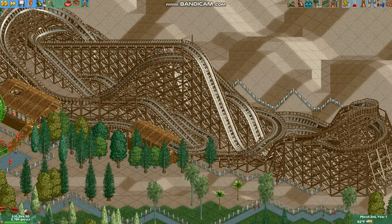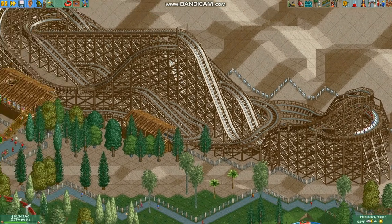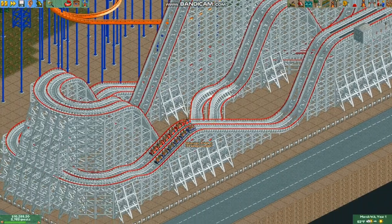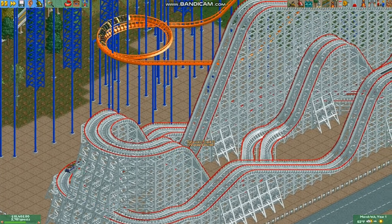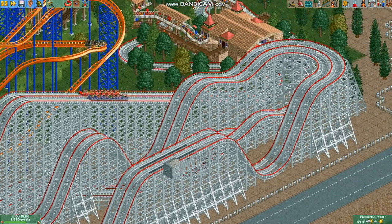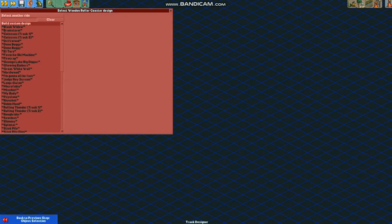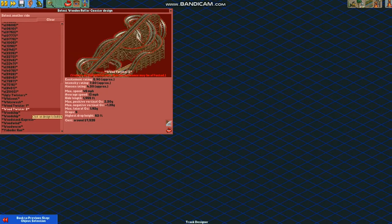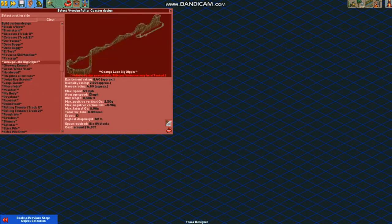This is an example of a wooden coaster that takes the shape of the Coney Island Cyclone, one of the most famous coasters ever built. As you can see, it's more long than wide, and a lot of the track often goes around or over or under itself. It's also really cool to have racing wooden coasters — examples of this are the Colossus tracks at Six Flags Magic Mountain, before they were changed to Twisted Colossus. There are a lot of different options that wooden coasters in the game give you.